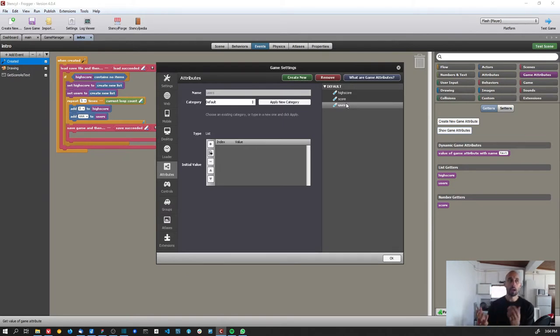I didn't have a way to store user name and score value together. We can create game attributes of type 'map' — a key-value pair — but maps don't have an order like lists do. A list has an index and everything is ordered, but a map does not, so I'd have to retrieve the entire map and sort values before showing them. I prefer using two lists, where the first value of high score corresponds to the first value of users.